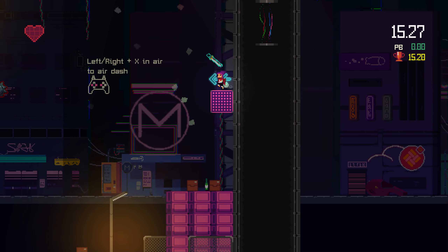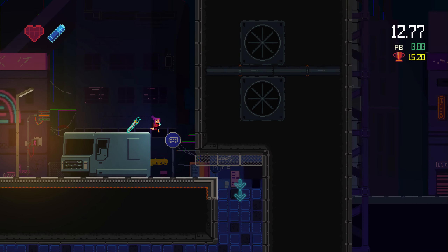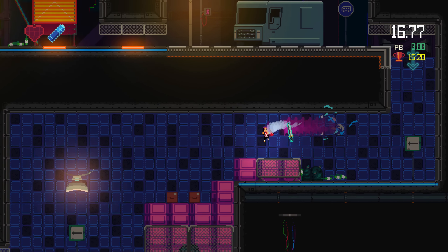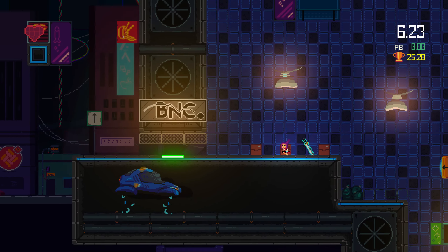You're a delivery person trying to make your way through a world trying to kill you. The story doesn't go much deeper than that. In this world, I'm not sure why anyone would want to deliver anything. Getting to the delivery spot — a mailbox — isn't going to be easy. You're up against spikes, saw blades, and lasers.